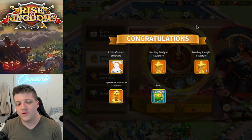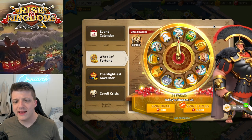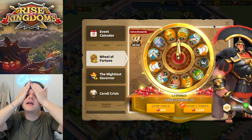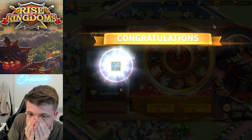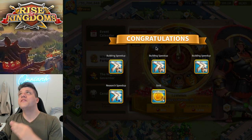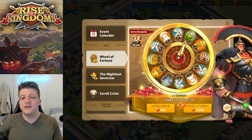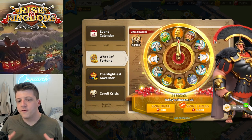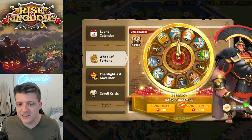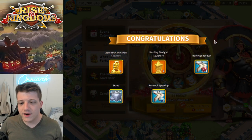We're getting okay spins but nothing amazing. I don't really need the stars. Let's keep spinning and see if we can get the eight-spot or CPO sculptures. These double building speed-ups... wait, triple — oh my god. This has got to be the worst spin of all time: triple building speed-ups and a research speed-up on an account that's over three years old. I don't need any of this garbage. The gold is fine, but I basically just paid 3,600 gems for gold, which is trash. That was disgusting, but okay — we're going to get the eight-spot on this next five-spin as the saving grace... and we did not. I got ripped off once again.